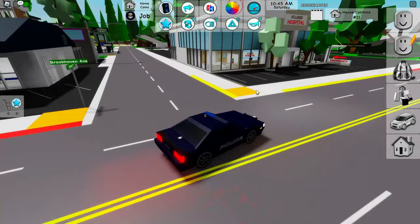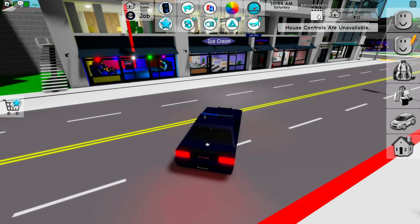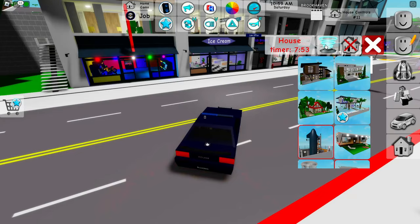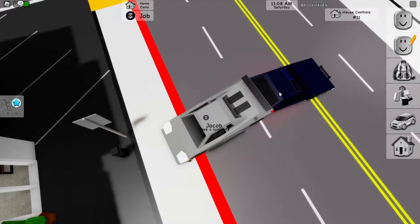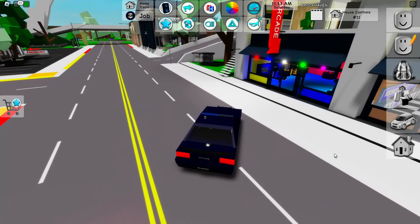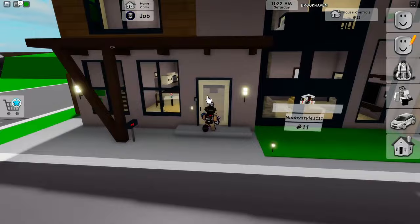Now after clicking on everything, go ahead and go over to the house thing — so basically click on the house controls. You have to go in here and click on the teleport thing right over here. It won't teleport you because you are in a car. Now jump up just like this, then teleport just like this — as you guys can see.